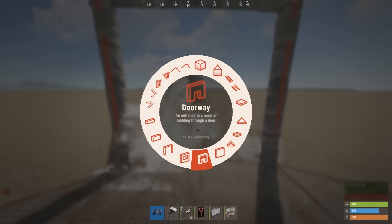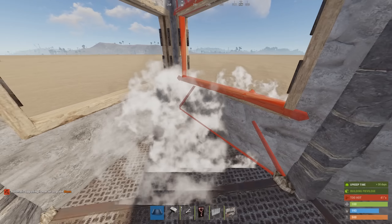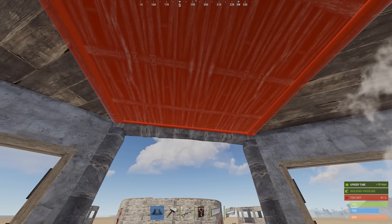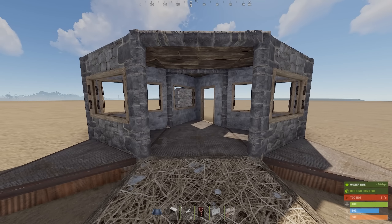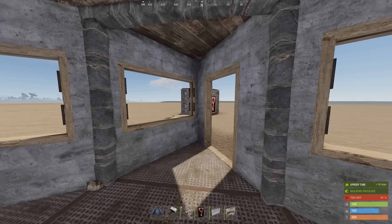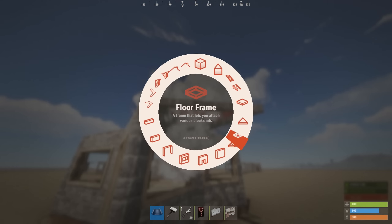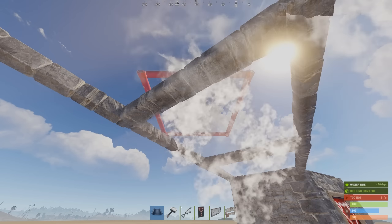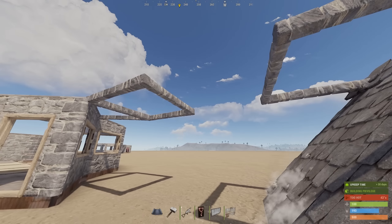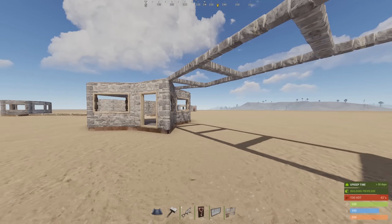Back to the gatehouse — we can start putting down our doorways and our windows on the sides. Cap off the roof to seal it in. To connect our external TCs to the gatehouse, just put frames like so, and you can delete the rest of the foundations. This is how you disconnect the TC: you just place a roof and it breaks. Break the roof and you can replace it back.